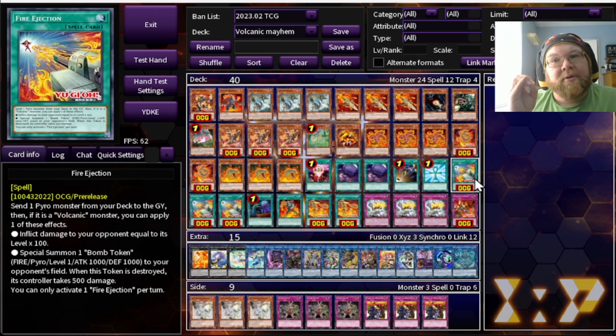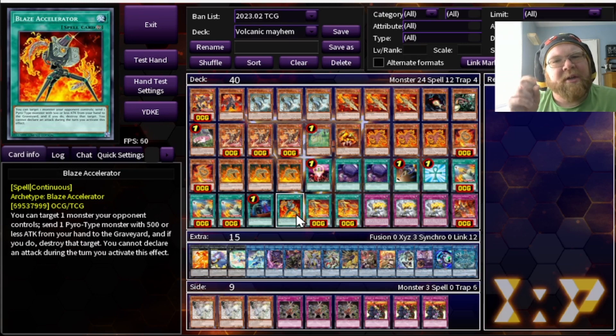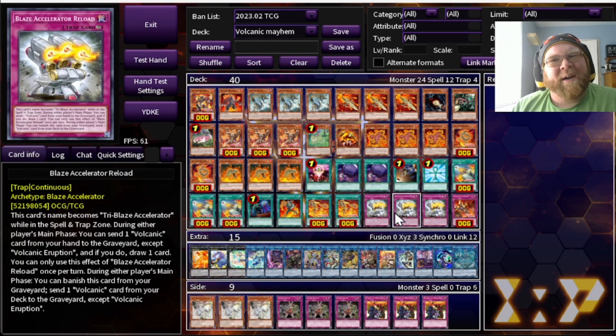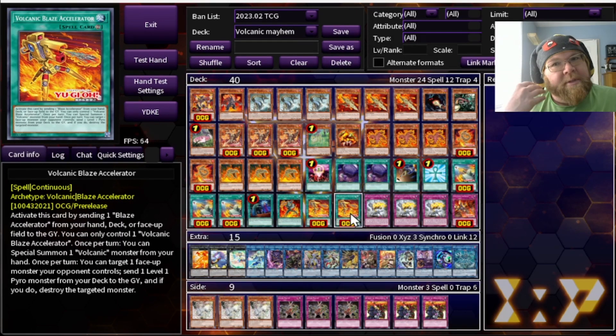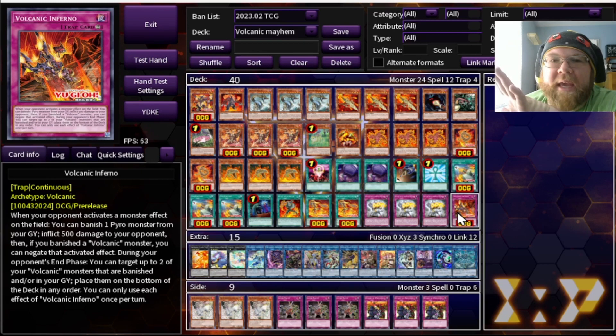Because we use Volcanics, Fire Injection has additional effects — it can burn my opponent or summon Bomb Tokens to my opponent's board. Remember, Bomb Tokens cause life point damage when destroyed. One Called by the Grave for obvious reasons. One Blaze Accelerator — you need at least one of the OG to use all the Blaze Accelerator Volcanics. Three copies of Blaze Accelerator Reload — just discard, draw a card, get rid of Scatter Shot by banishing from the graveyard. The new Accelerator ditches a level one from the deck to pop a card of your opponent's and lets you special summon a Volcanic from your hand. Finally, Volcanic Inferno negates opponent's monster effects by banishing Pyros from your grave, does burn damage, and can recur two of my banished Volcanics every turn.